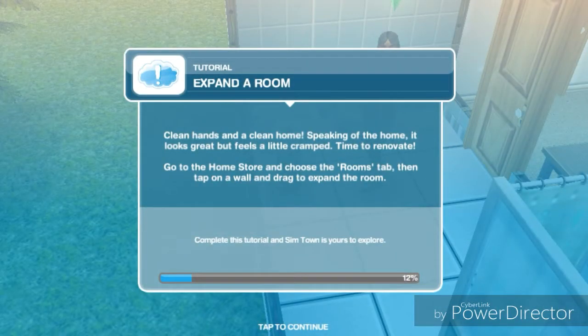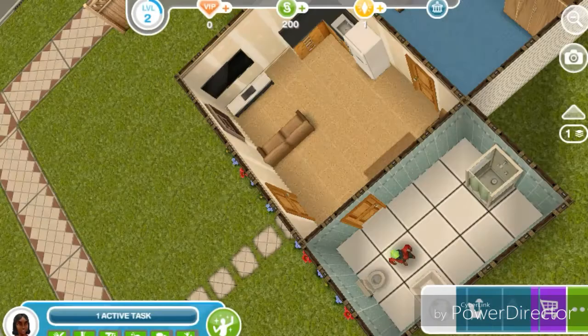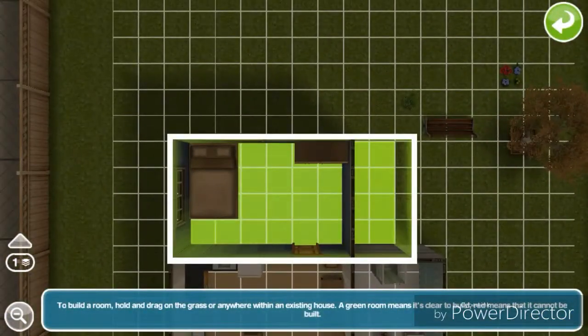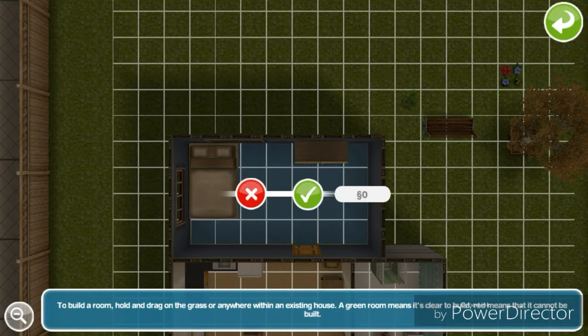Next task: expand a room. Clean hands and a clean home — speaking of the home, it looks great but feels a little cramped. Time to renovate. Go to the home store and choose the rooms tab, then tap on the wall and drag to expand the room. We're just going to expand her room just a little bit.